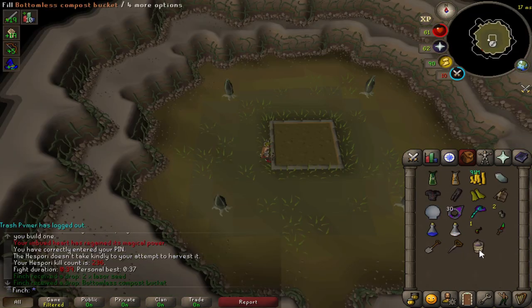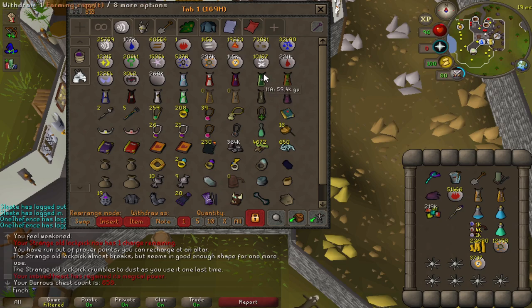Picking up another bottomless compost bucket at Hespori. I'm still doing these as often as I can for the pet chance — I think that's number three. That is enough Barrows for now. That takes me up to 10k death runes and a full trident. Got a couple of collection log slots filled, no new uniques though, which is a shame, but I can always come back at some point.